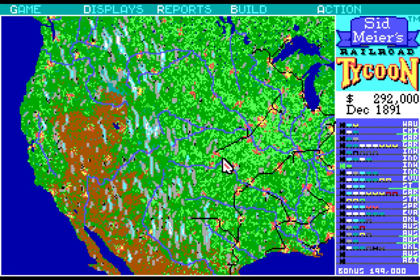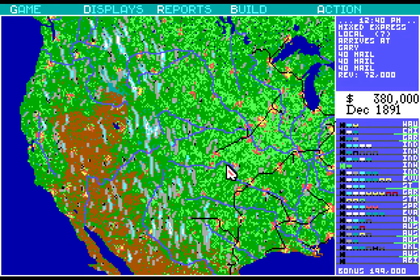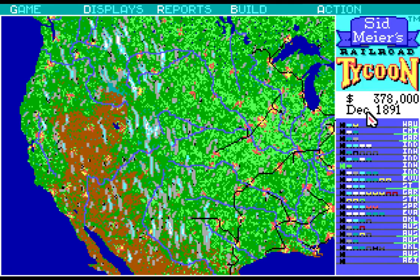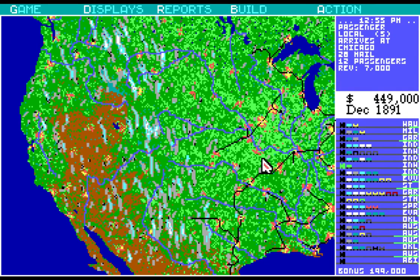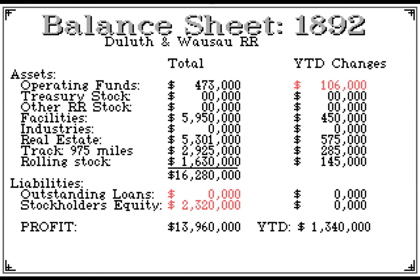Now I could take out some bonds — that's something I could do, to get into there. That was some good money. I want to just get around him. We'll see how we do here. 1.3 — not our best, but still very good.